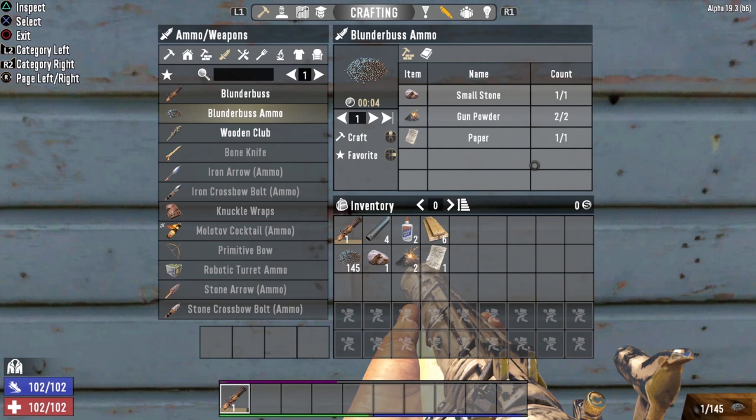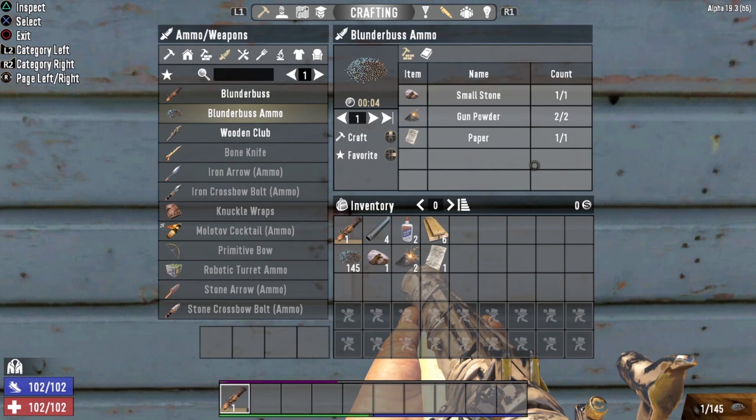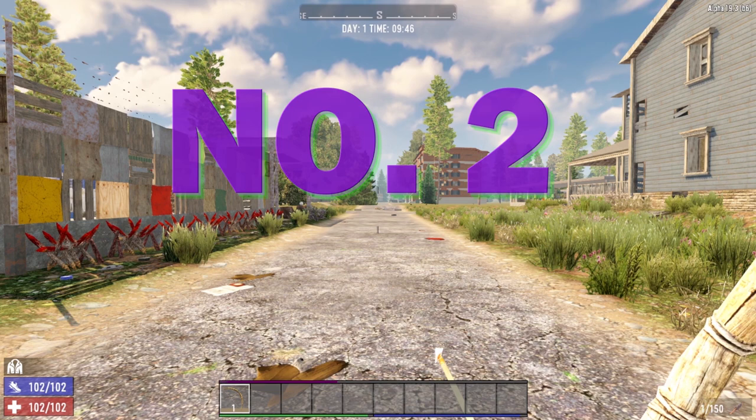All that being said, it is still one of the most powerful day one weapons you can get your hands on. So for brand new players to 7 Days to Die, I would highly recommend trying to find or craft yourself a Blunderbuss.